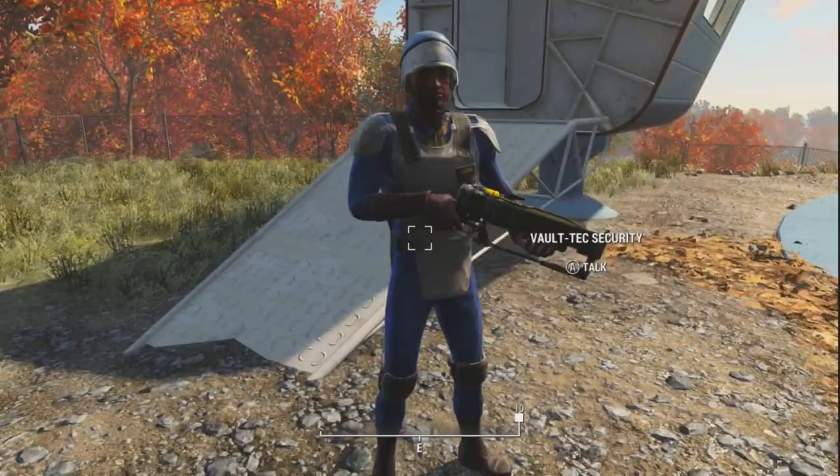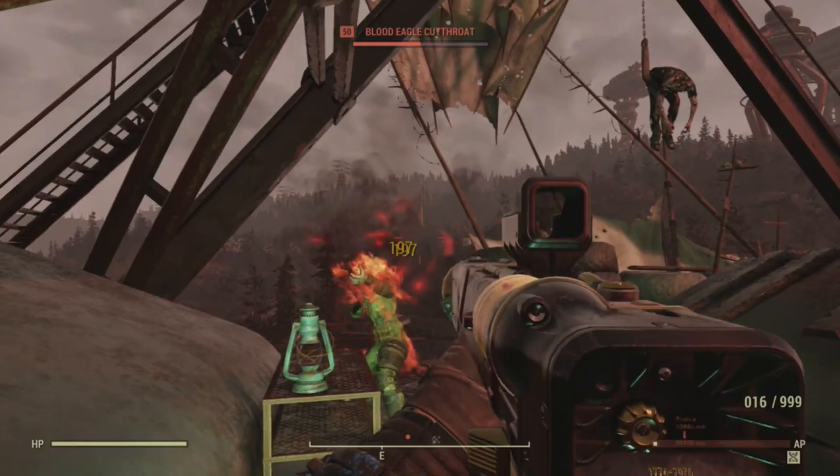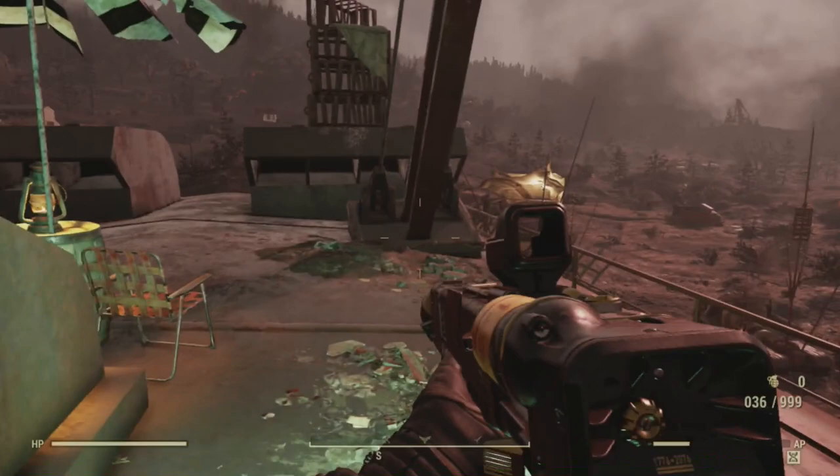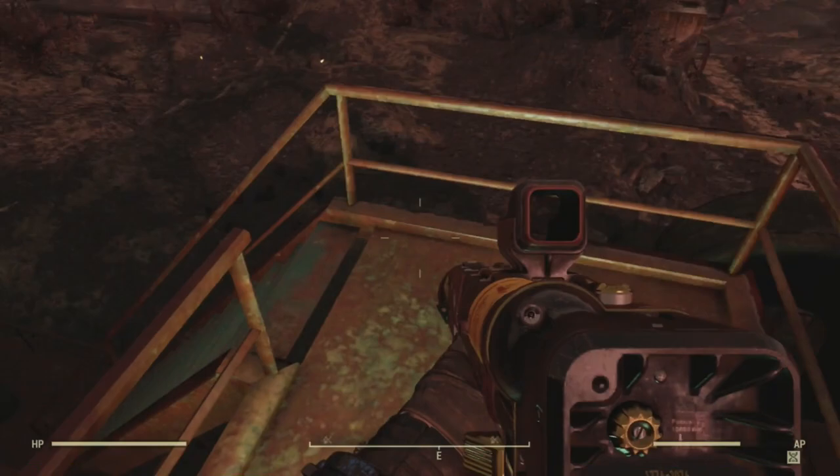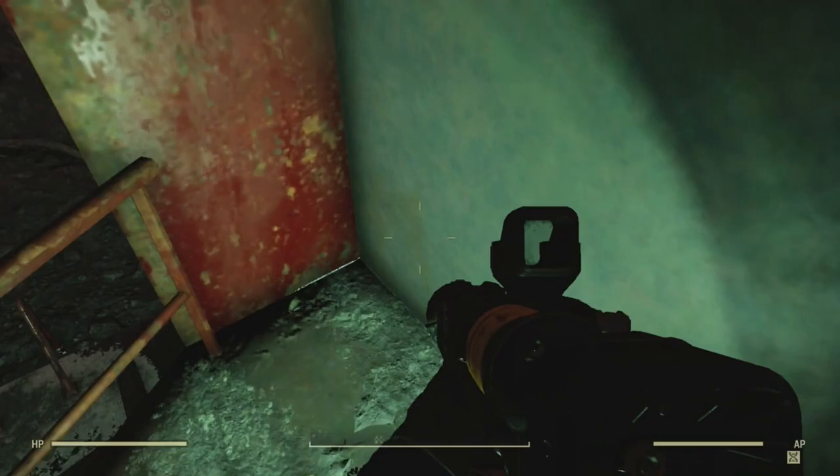The AER-9 can also be found in multiple Vault-Tec vaults. While not every vault was supplied with these weapons, they exist in more than just a one-off case. Since the AER-9 was so popular and widespread, other manufacturers and individuals are going to modify the weapon for their own needs. You can turn it into a large pistol, a full auto assault rifle, a PDW, or even a sniper.